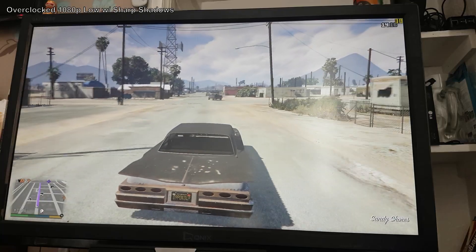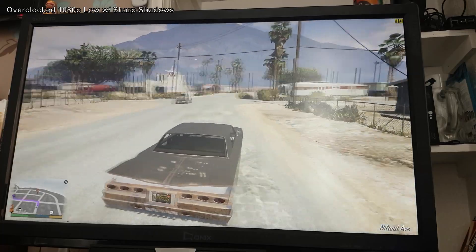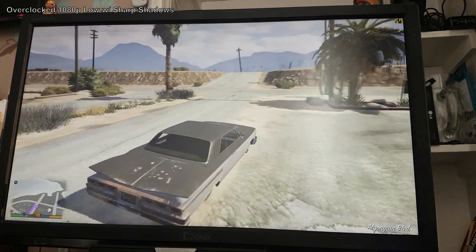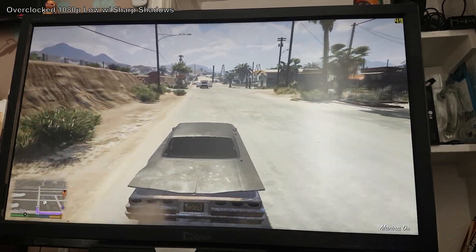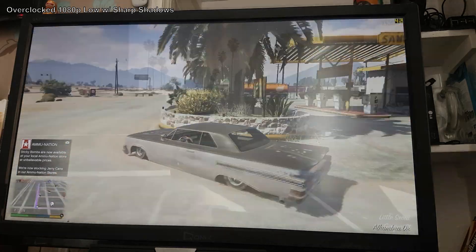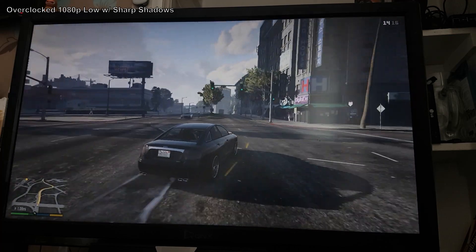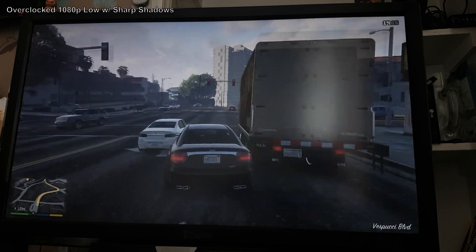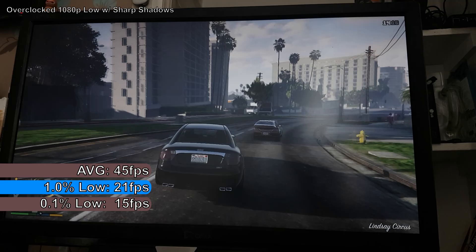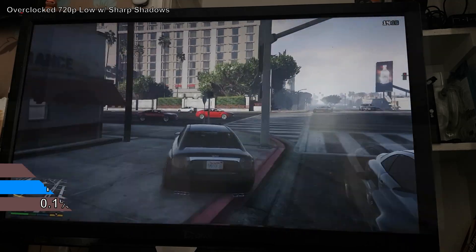Overclocking did manage to give a decent boost to performance. At 1080p, FPS outside Trevor's house ranged from around 40 to 45 FPS, hitting almost 60 in other parts of the desert. The input locking in the city was gone, and on the journey to the city there was no stutter at all. Getting into the city the game did get quite stuttery, but it would be bearable to some people. Overall it was an enjoyable experience, with an average of 45 FPS in a FRAPS benchmark, and 1% and 0.1% lows of 21 and 15 FPS respectively.